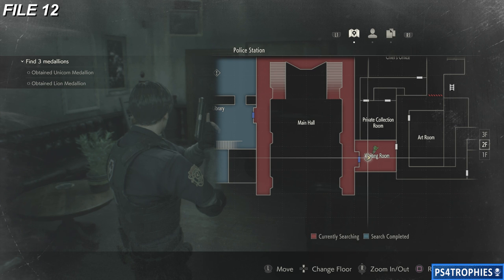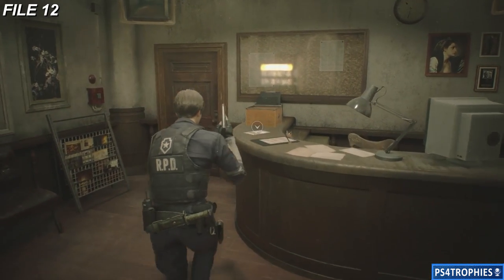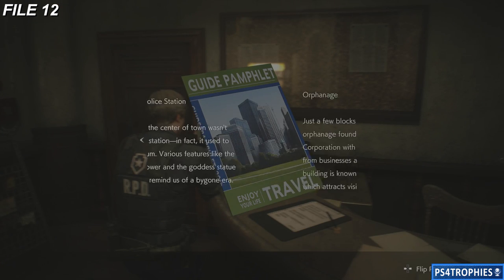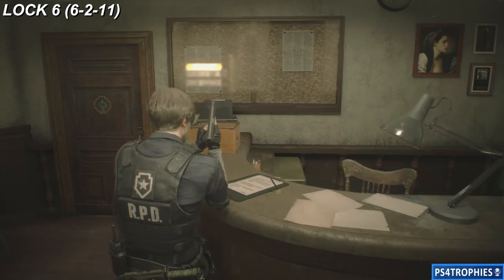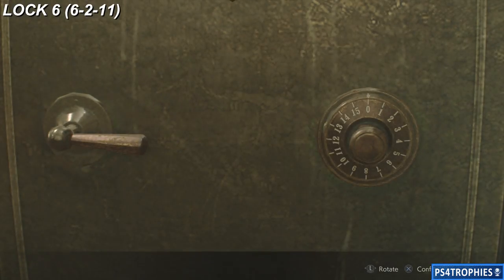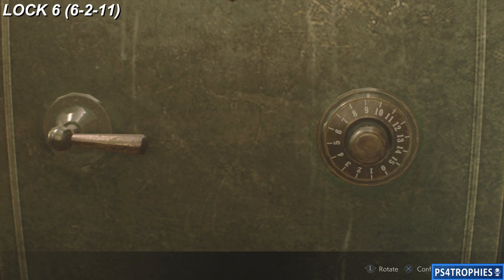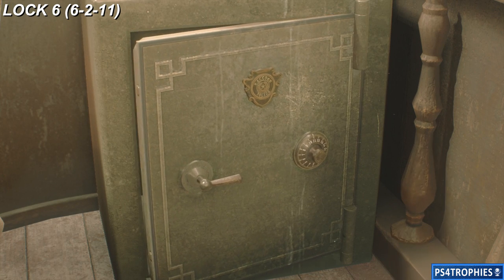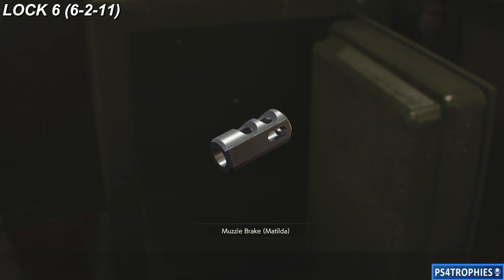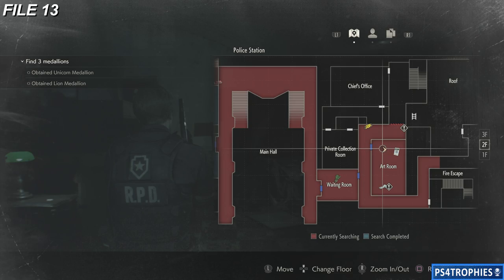Now let's go over to the east side, second floor — we've got the waiting room. Inside the waiting room on the desk is a guide pamphlet. There's also a combination safe here, and you're going to enter in 6, 2, 11. And we're going to have another weapon upgrade here as well — combine the muzzle brake with the Matilda.